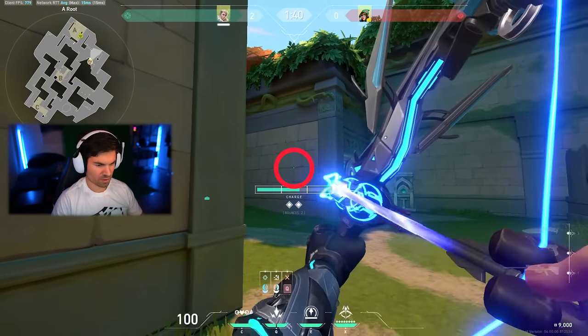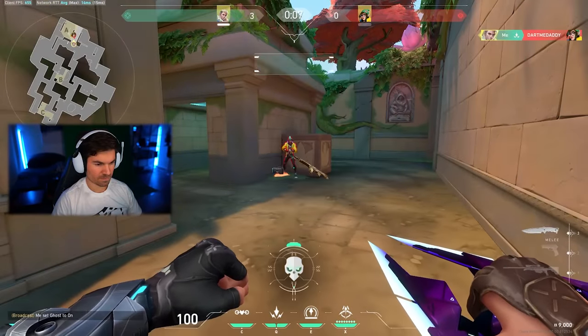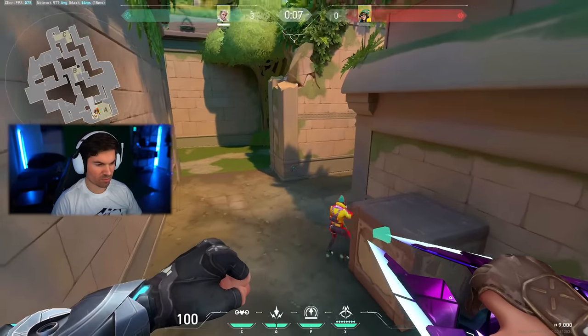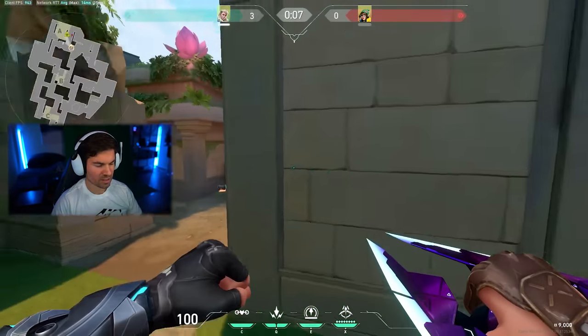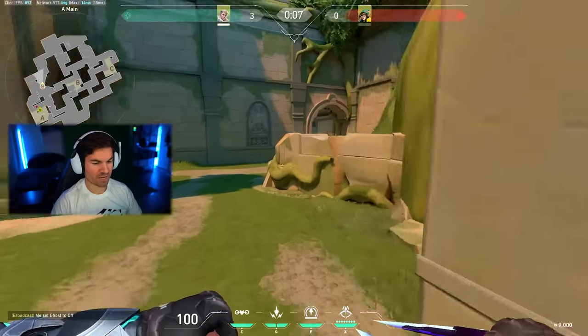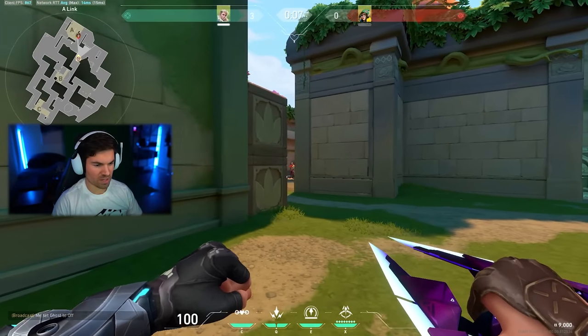Two bar — two, three, four — there you go. Communicate with your team because the two most common plant spots on this map are on either side of this box. If you want to play post-plant from out here, it makes more sense to plant on this side of the box — both for your lineup and because after you've done the lineup you can actually run out and peek from here.